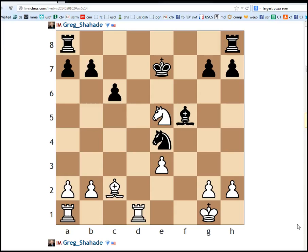Hi everyone, welcome to another example from Jacob Agard's book, Excelling at Chess Calculation. In this position, it is white to move and win, according to the book. This is in the combination section of his book, so I guess there's some kind of combination that we have here.